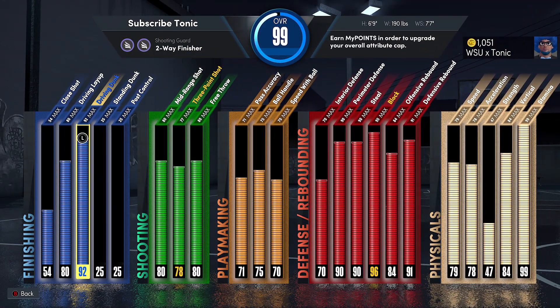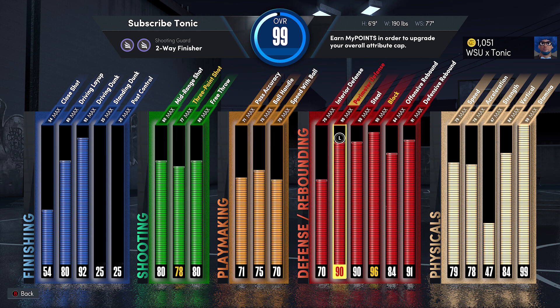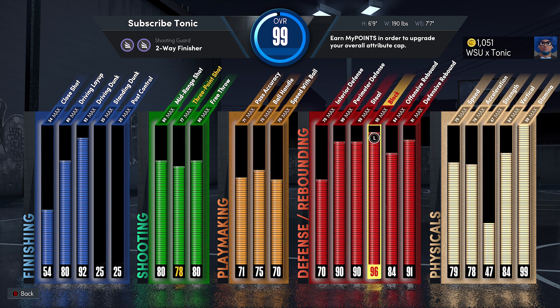With the finishing, I have a 92 driving dunk. At the worst, say you just have like a 75 driving dunk — putting quick drops off one is plenty, it's all you got to worry about. You don't got to worry about putting on any other dunk, you can just get that consistently. If you have a low dunk and you want exciting dunks, you can put on park dunks, but they are a little bit susceptible to getting blocked.